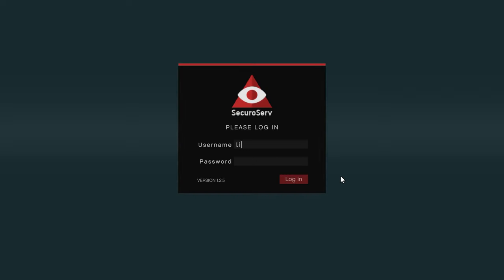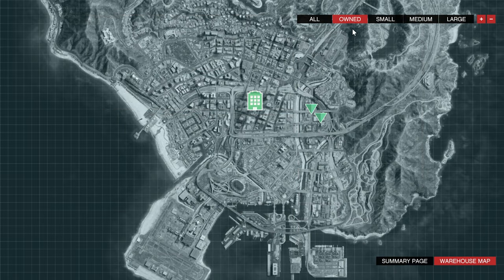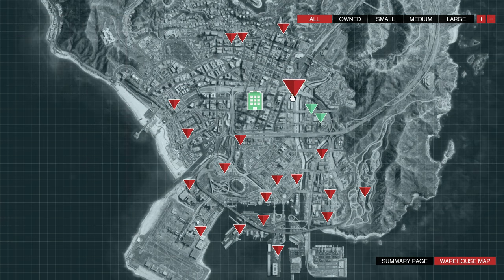Once inside, access the desktop and log in. You'll see three options — click on Special Cargo. If you don't own a warehouse yet, all the warehouses will be shown in red, so go ahead and buy one.